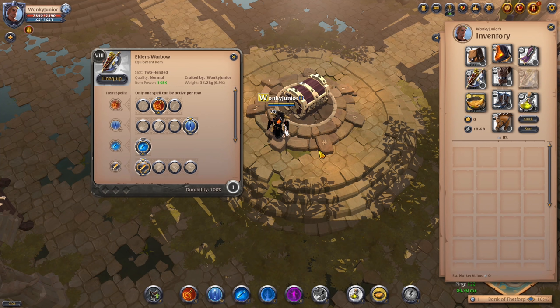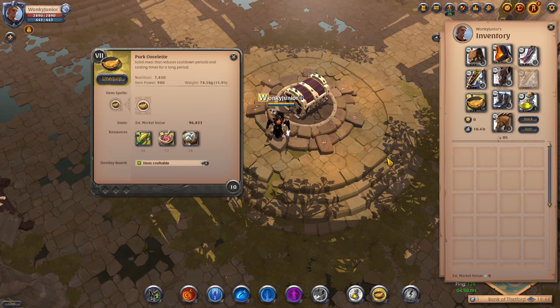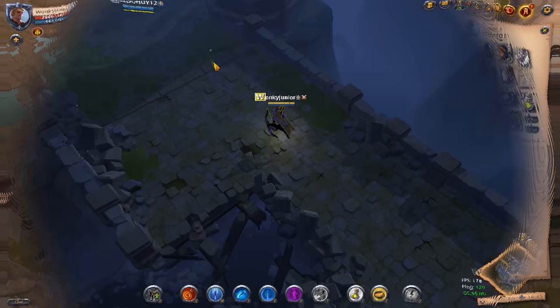Now we have come to the last ganking build on the list, which is the Warbow. For the weapon, go with the Warbow. For the Q ability, take the second option; for W, go with the fourth option; E cannot be changed; and for the weapon passive, pick the first one. For the helmet, which is a Fiend Cowl, go with the third ability and for the passive pick the first option. For the chest piece, go with the Assassin's Jacket — pick the third ability and the third passive. For the shoes, which are the Soldier Boots, pick the third ability and the last passive. For the cape, go with the Thetford Cape. For food, pick the tier 7 omelette, and for potions use the tier 8 poison potions. Now let's take a look at the final build's ganking tutorial.